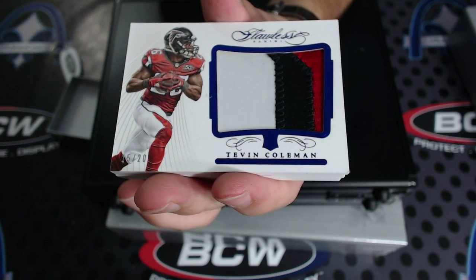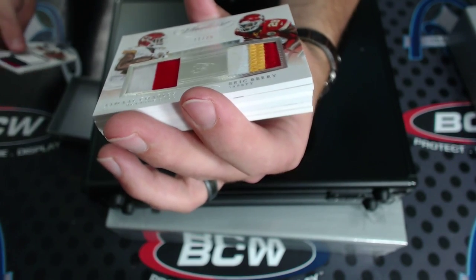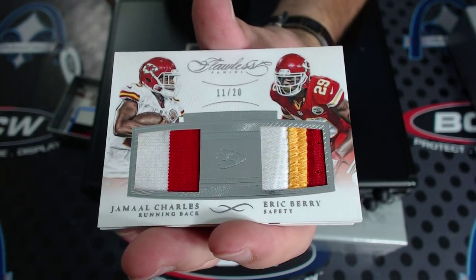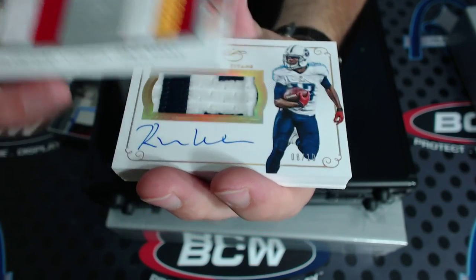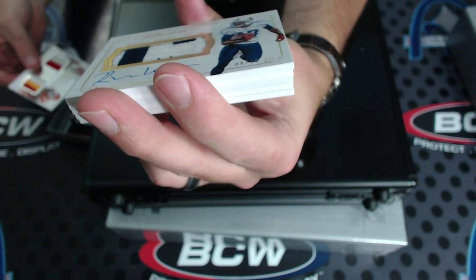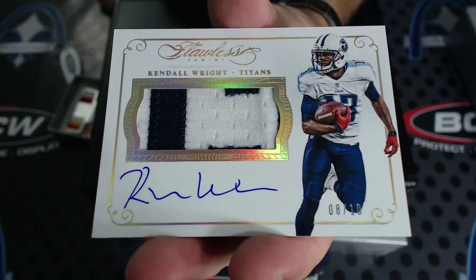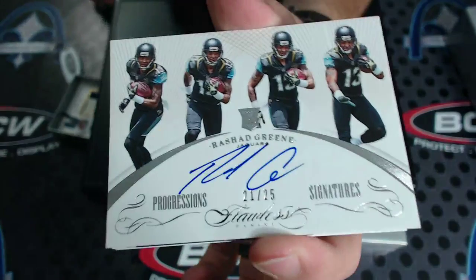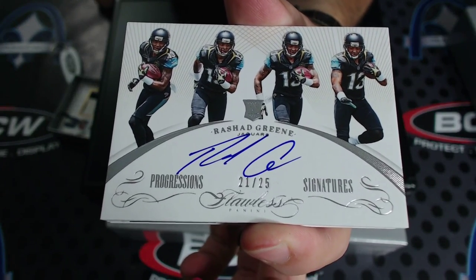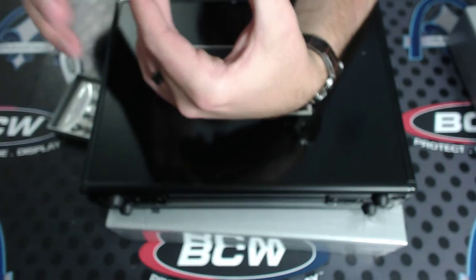Let's get it turned the right way: to 20 Tevin Coleman jumbo patch. Next, oh that's a sick one — 11 of 20 Jamal Charles and Eric Berry dual patch. Next, 8 of only 10 Kendall Wright patch auto. Next, Rashad Green Progression SIGs to 25. Oh, that's nice — 9 of 15 dual patch autograph. Is that Strahan? Yep, Michael Strahan, 9 of 15, dual patch auto.